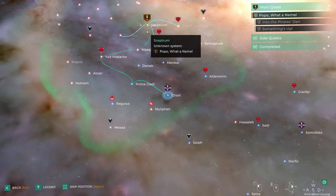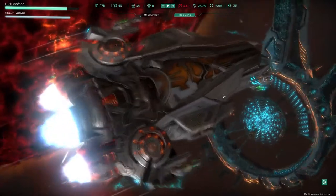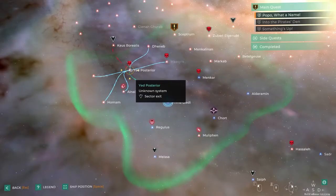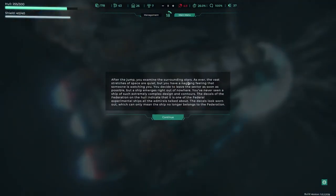So this will be a non-attack, I think, unless we get spotted. And then we can jump to here — we're going to take on an elite pirate. After the jump, you examine the surrounding stars. As ever, the vast stretch of space is quiet, but you have a nagging feeling that someone is watching you. You decide to leave the sector as soon as possible, but a ship emerges right out of nowhere.